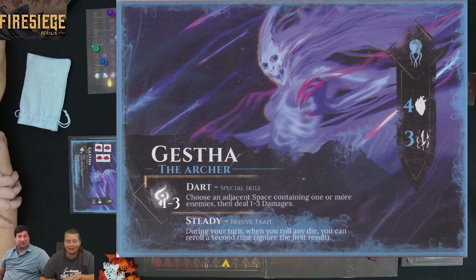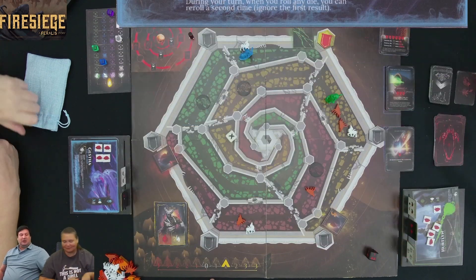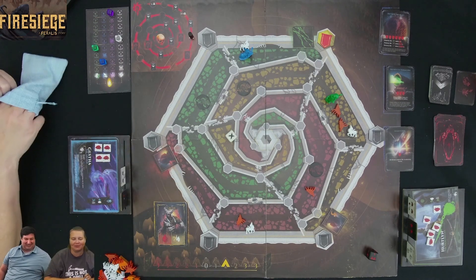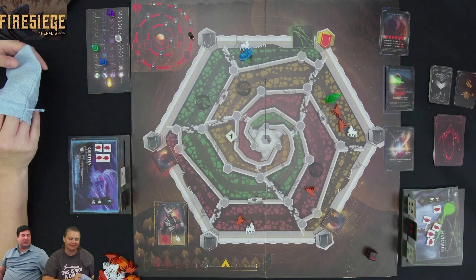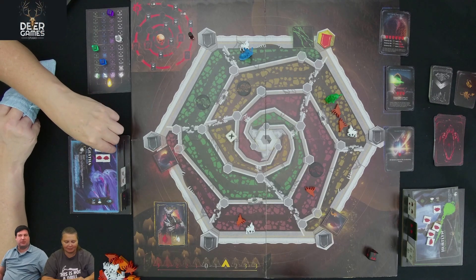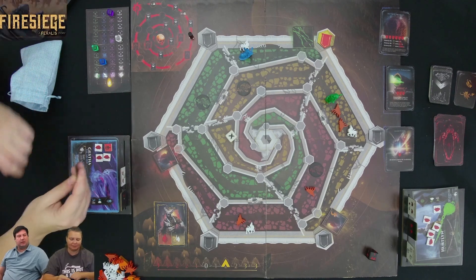With Kim now awakened, Steve mentions he needs to pull his weight. Steve realizes they forgot to take backlash damage from the earlier combat — either Kim or the Vulcan soldier takes that damage. Kim decides to take it herself. Steve is now looking at his tiles and isn't too excited about his options.